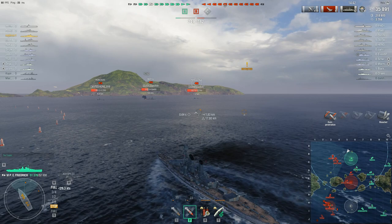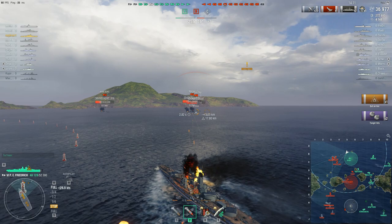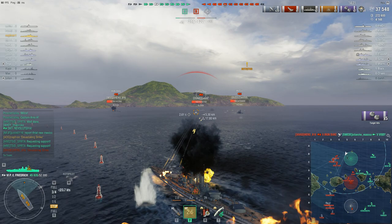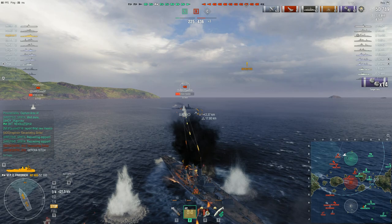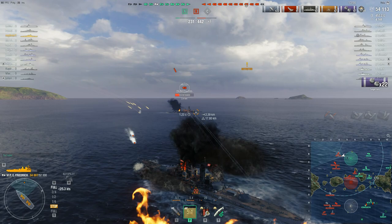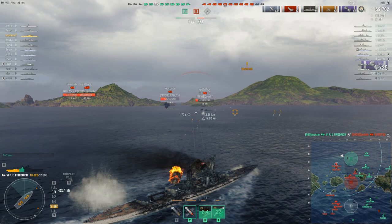The Mutsu is relatively broadside, the Pepsi is somewhat broadside — there are a lot of good targets. Unfortunately RNG has to also say yes, and RNG is quite fickle. There's a secondary fire — the Mutsu already had a fire going, so now there's more. The Mutsu starts to angle, so he switches to the Pepsi. There is a citadel. Now the Mutsu has torpedoes — only two launchers per side with one torpedo each, so just two torpedoes, but he has to give complete broadside to use them. The Mutsu does that, the torps come, and our Prinz Eitel Friedrich did lose quite a bit of health there.